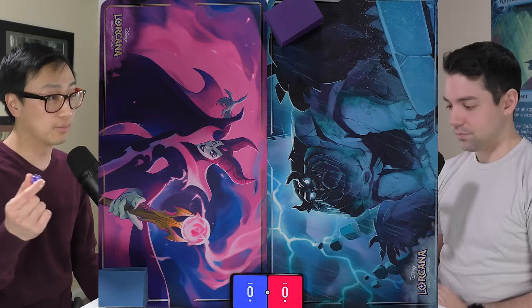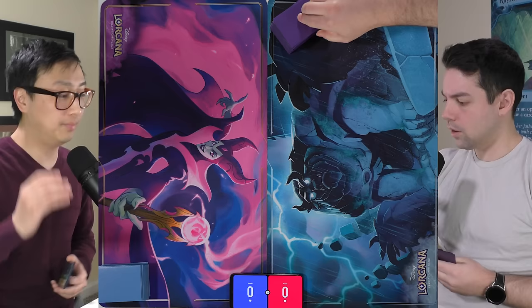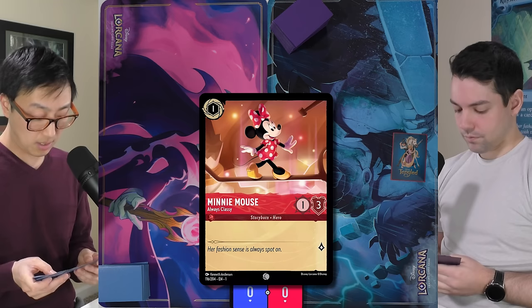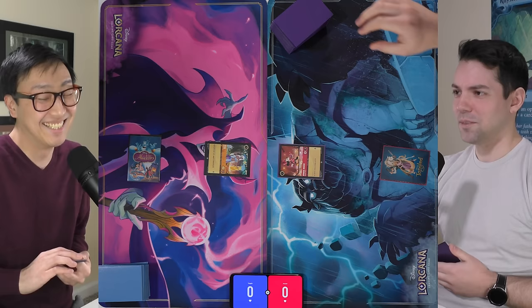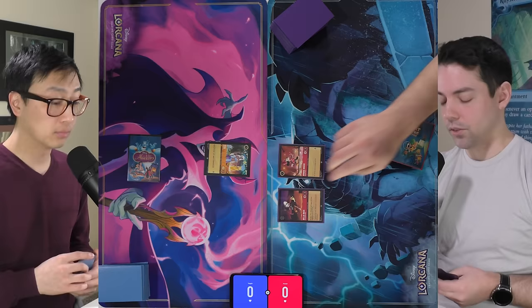We roll the dice — six and seven. I'm going to alter three; I'm going to alter four. I'll draw my card for turn and turn a Minnie Mouse into ink, use that ink immediately for Minnie Mouse and pass. I'll ink Raleigh and pay one for Kida and pass. Next turn: Louie goes into ink, two for Della Duck — she's a 3/3 reckless — and Minnie Mouse quests for one.